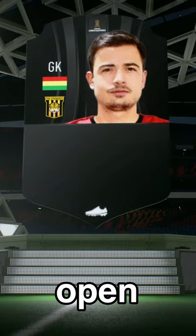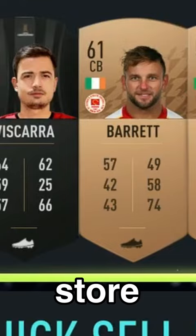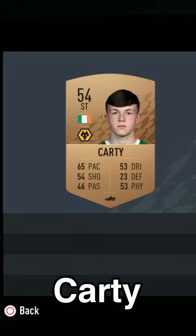Step 1: open as many bronze packs as you possibly can. Store everything in the club unless you get something which is worth any value, like this Karty card right here.